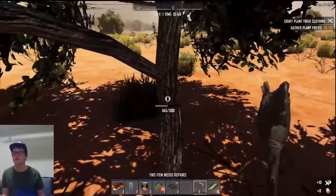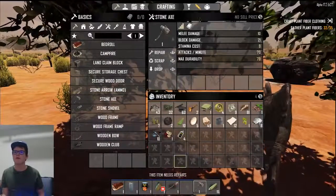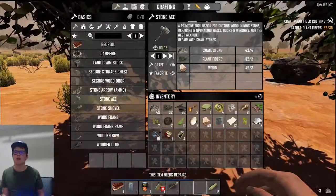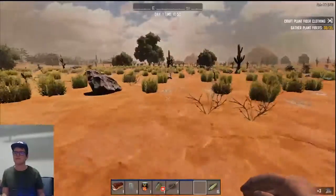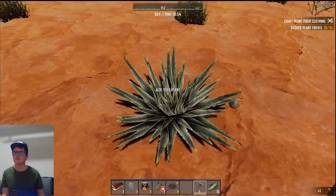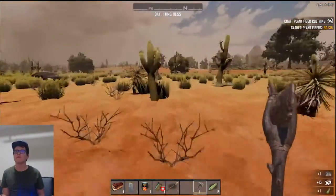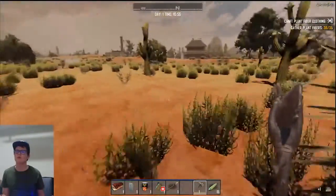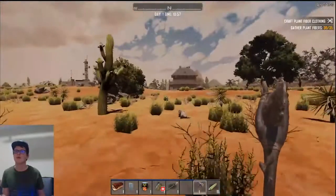I got one shotgun shell that will really save me in the apocalypse when I have no shotgun. I'm going to go ahead and scrap that. Alright, I'm going to go in this house over here.